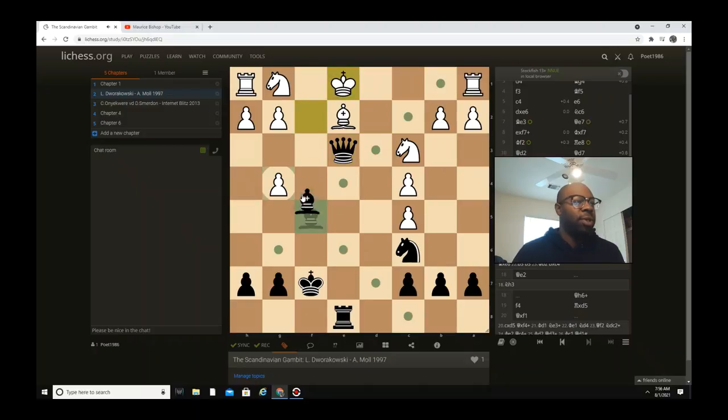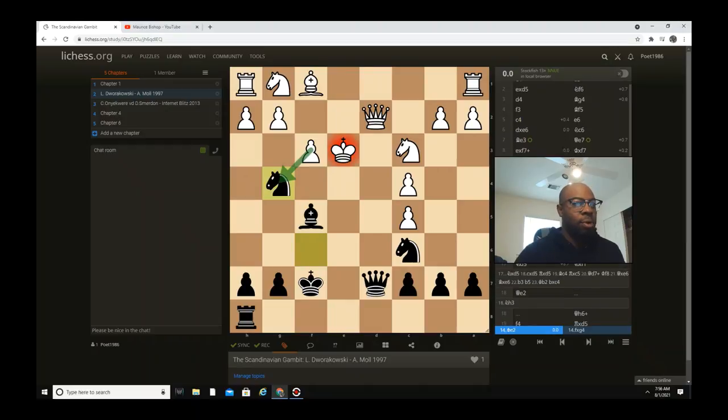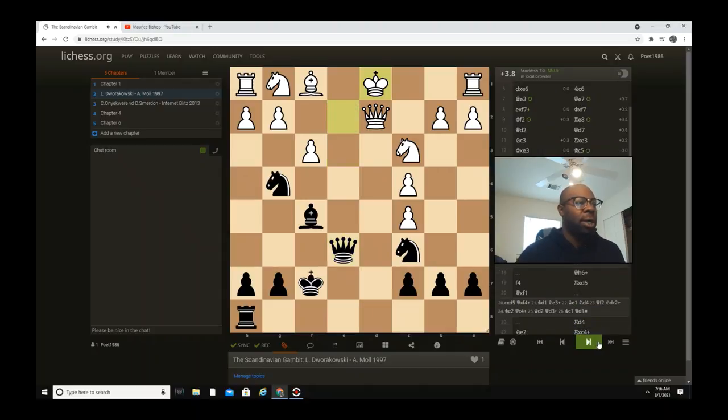Queen e3, king f, bishop captures g4 — yeah, it doesn't really matter at this point; black is winning. So let's go back real quick. After knight g4 check, his opponent did not take the knight because he didn't want to lose his queen, which is why he just went king e2. After king e2, queen e6 check, king d1, and then knight e3 check.